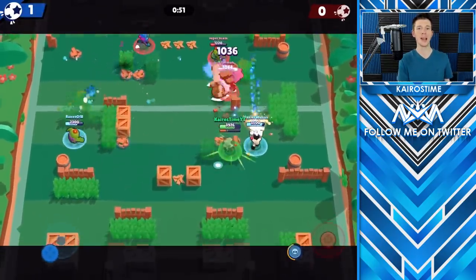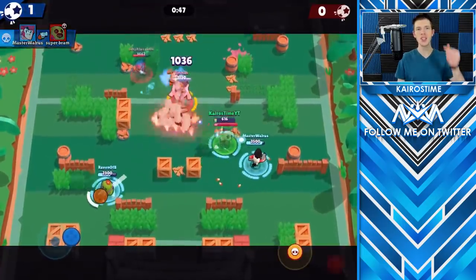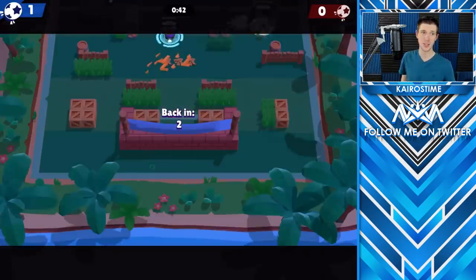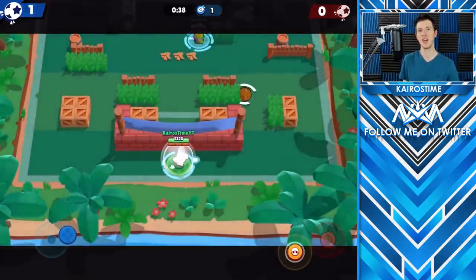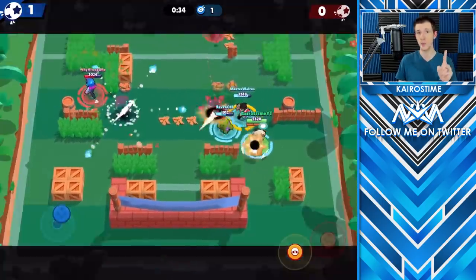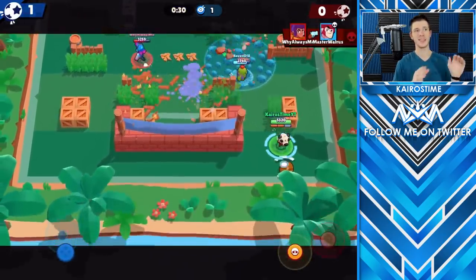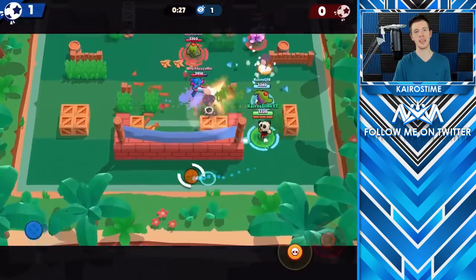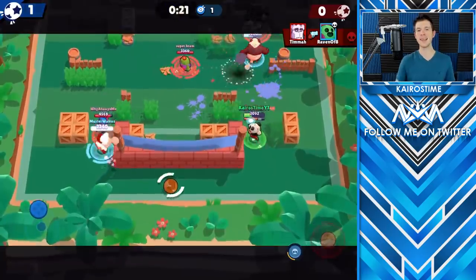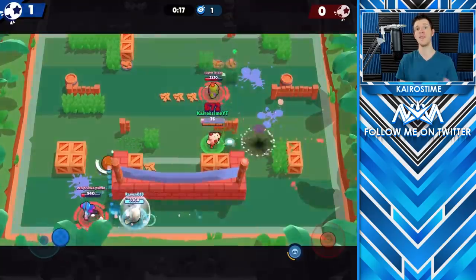The obvious answer in that situation is to move the goals forward a couple of tiles and have the team actually respawn behind the goal. That almost completely removes the randomness, and it also punishes you more for being killed in Brawl Ball, which increases the skill cap of the game. Now the goal has moved up a little bit closer to the map, it requires less distance to actually score, which means that offense has a new advantage.